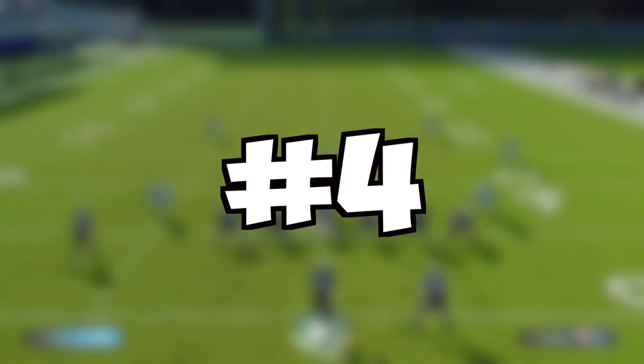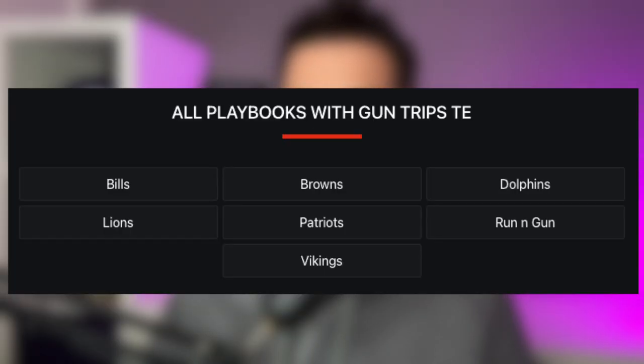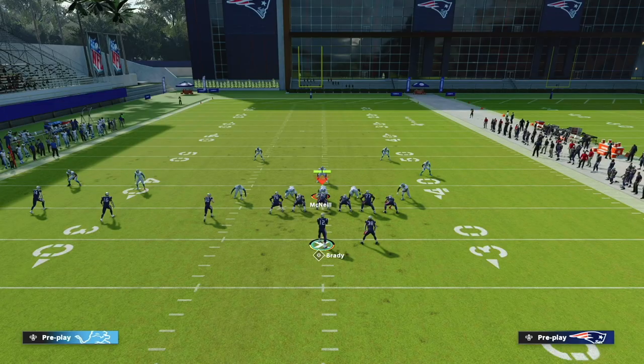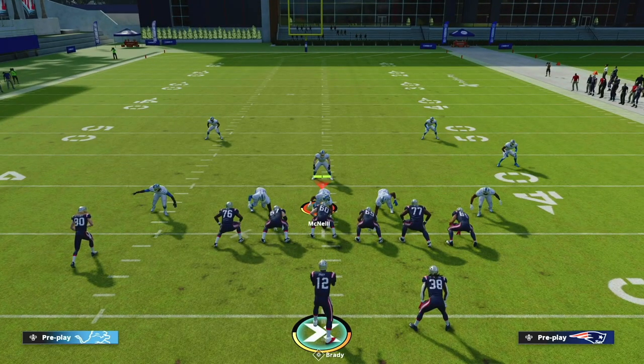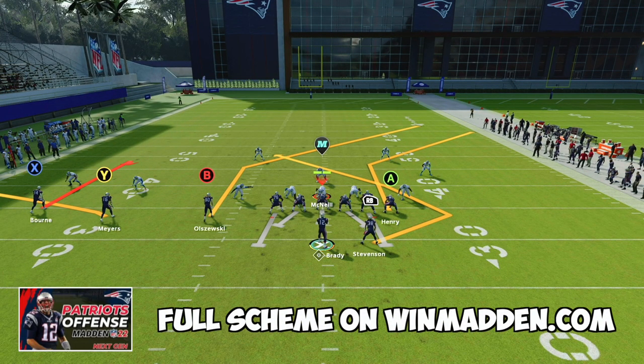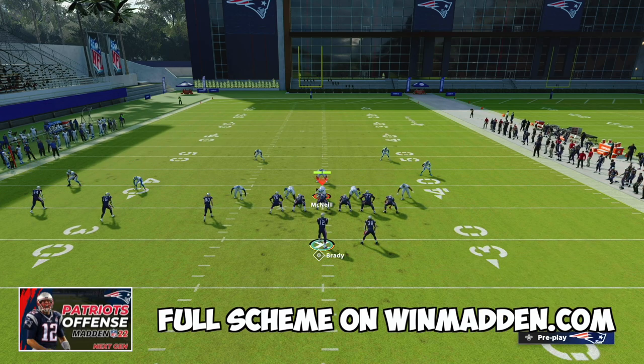Coming in at number 4 is Gun Trips TE. This can be found in seven different playbooks, but we're going to be looking at the Patriots playbook. The plays are Curl Flat, PA Shot Wheel, and Halfback Quick Base. The first play is Curl Flat — this is one of the best plays in the game, and all we're going to do to set it up is streak our A receiver.